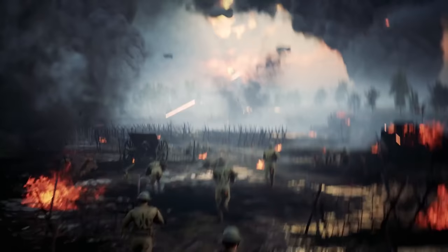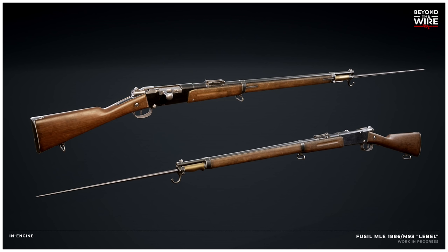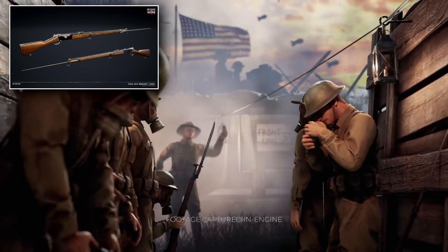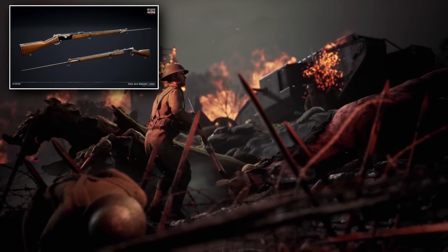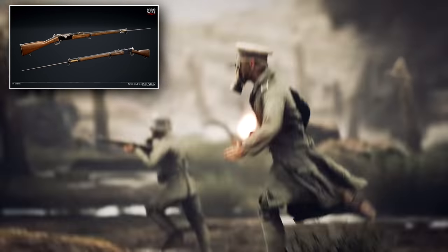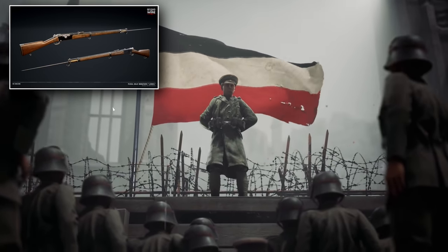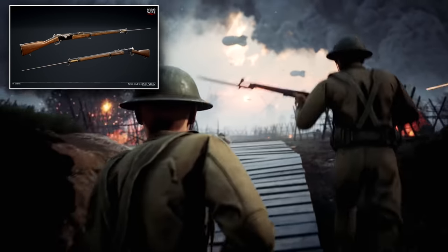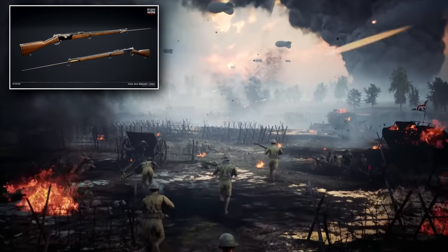Next up we have another bolt-action rifle — the Lebel 1886, the French standard-issue rifle of the pre-World War I era and during World War I as well. It was known as the first bolt-action rifle in the world to use smokeless powder ammunition. It was a very hard-hitting and well-built weapon that could be relied on in adverse conditions like a muddy trench on the western front. The Lebel featured a tube magazine, which meant it could hold more rounds than rifles of other nations, reducing the need to reload — though the reload process itself was fairly slow, and the tube magazine was considered obsolete during World War I.